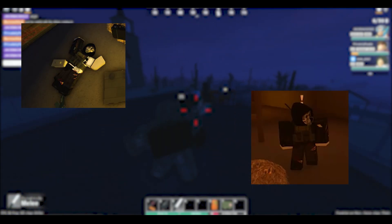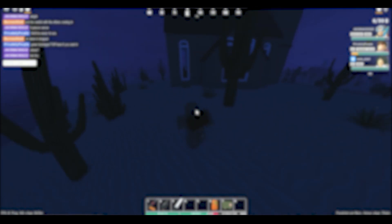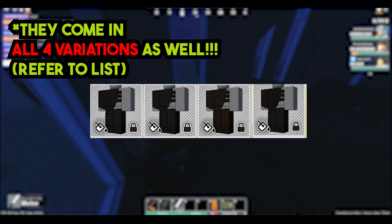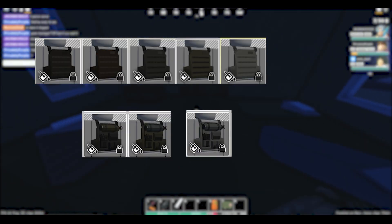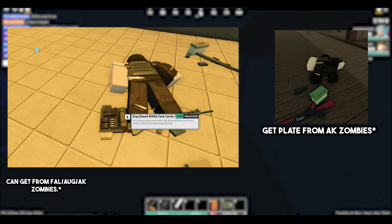All of the Hooded Militia, with the exceptions of the White and Pink, will also have a chance of dropping the Dusters coming in Black, Green, Red, and Brown variations, and also the Cloaks coming in the Black and Green variations. These Robe Zombies can also drop plate and tank carriers, although for those, I'd recommend going to Oasis since you have a much greater chance of getting them.